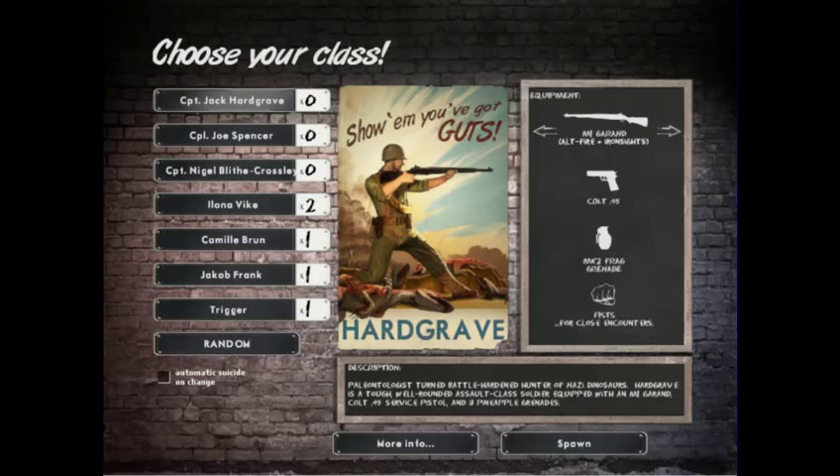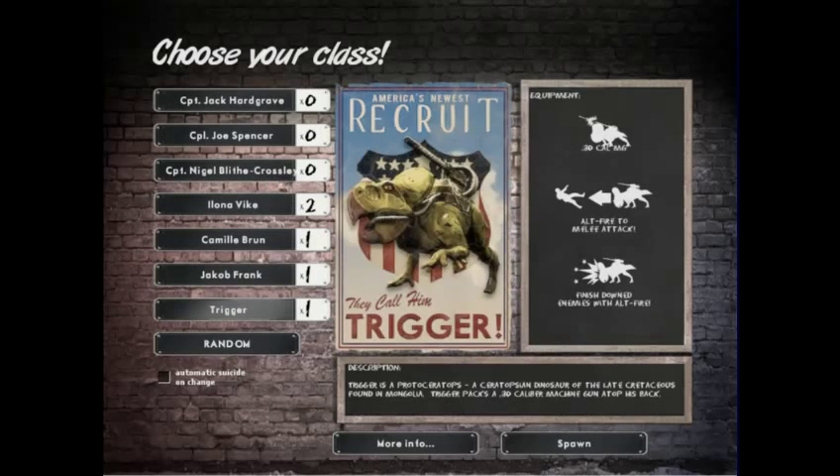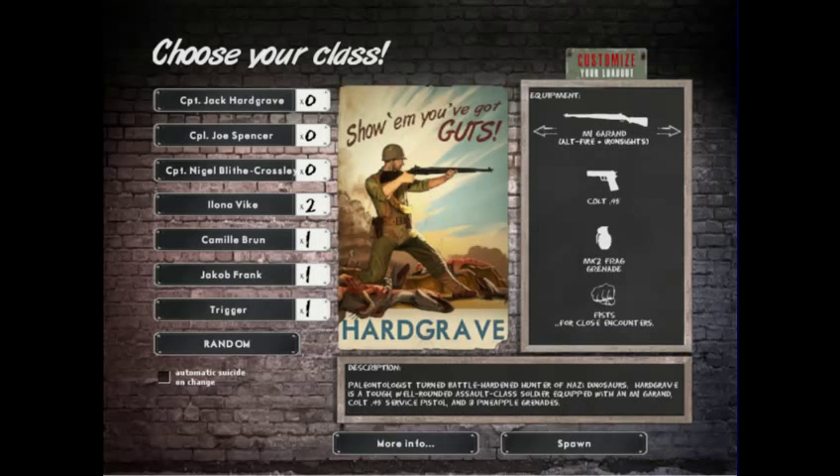As I said in the previous video, the different classes are not just vague classes — they're their own characters. They have their own looks, their own personality, their own backstory. I'm just going to go down in order and give you guys the backstory and a demonstration of their loadouts, and explain how every class works.